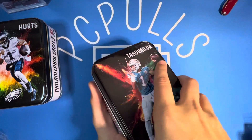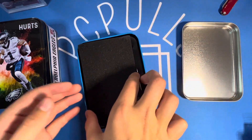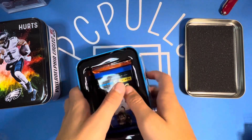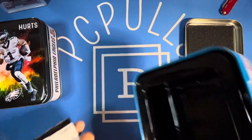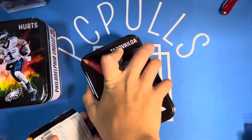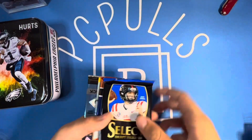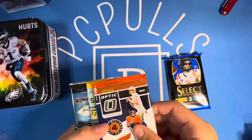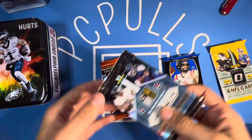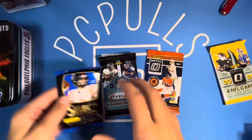The packaging is really nice for a Walmart item — I think it's exclusive to Walmart but I'm not sure. So here are your packs, you've got the little insert right here which is real nice. We'll put that to the side. So you've got your Prism Draft Fix, Optic 2021, Optic 2022, and Prism 2022. We'll start with the Select.